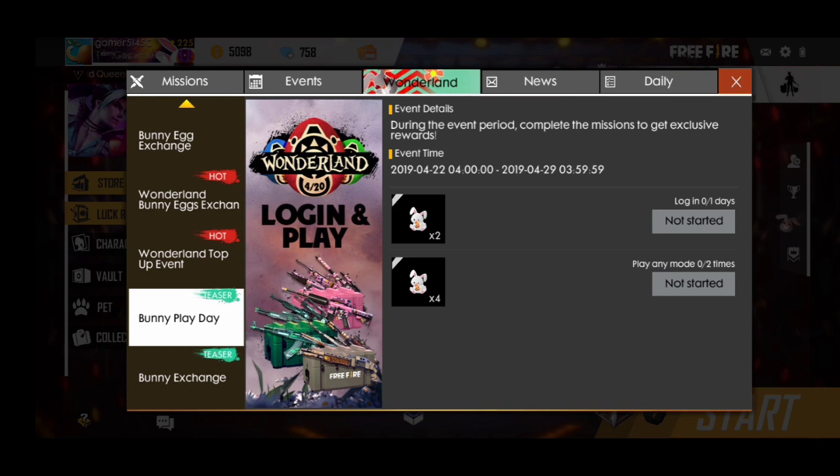I will show you how many items are available. I have two bunny toys for daily, and I have four toys for playing.